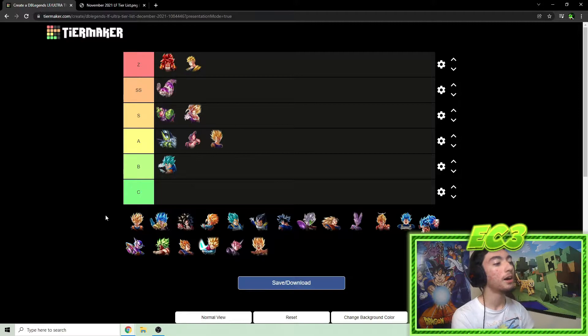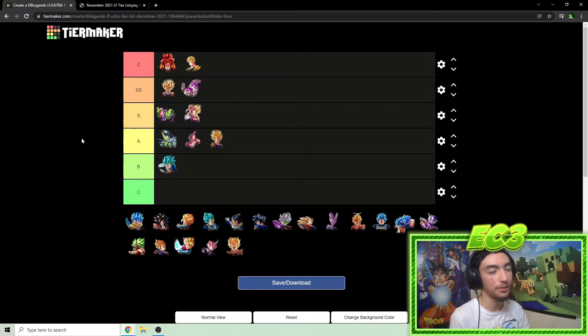Revival Gohan was Z tier last time — he's still a very good unit. The problem is we have so many anti-revive mechanic units now which hurts him a bit. I'm going to drop him down to the top of SS tier. The revive mechanic is still useful and he provides support with his main ability pre-revival, does good damage especially once he transforms. But anti-revive units exist and there are just better teams to run right now.